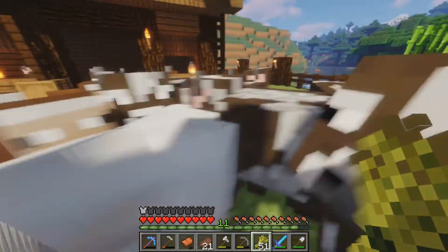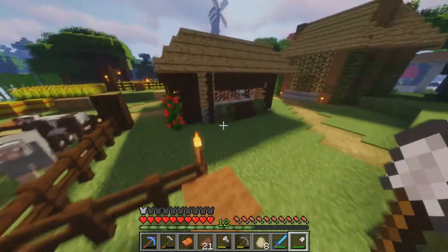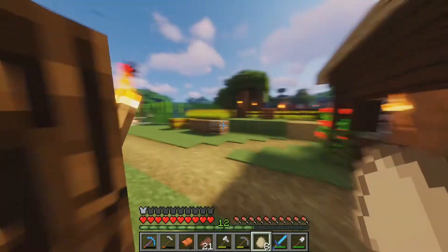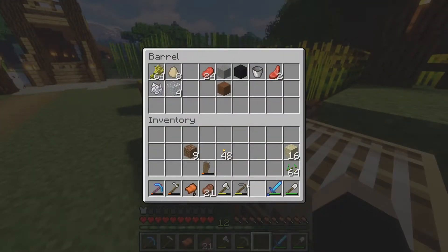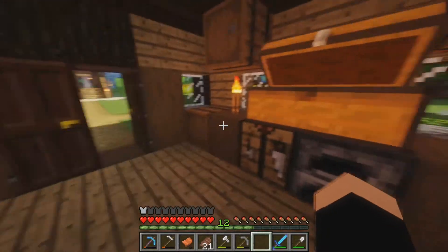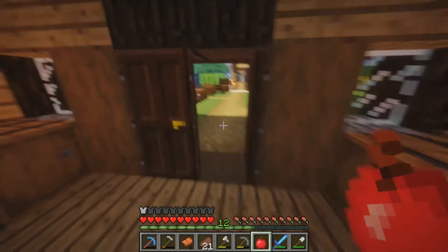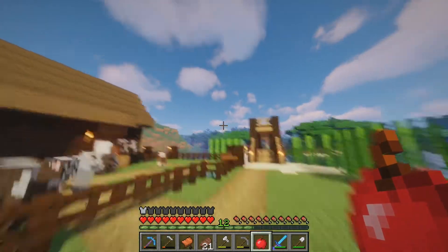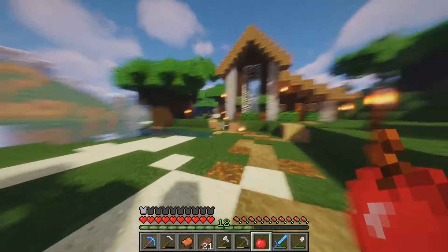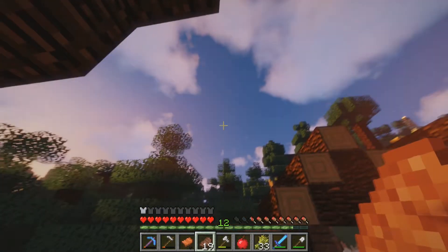First of all, should we go get ourselves a horse? I think horses need carrots - I'm pretty sure they need carrots. We have a lot of food too. I'm going to cook more food because when we go to the Nether I don't want to starve. We also need a lot of torches - we already have a lot right here. Let's feed these cows before we go so we can have more leather, which means more bookshelves.